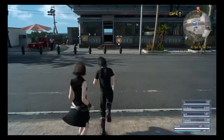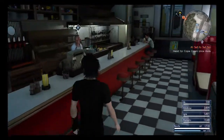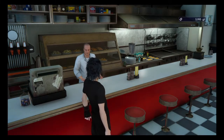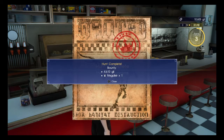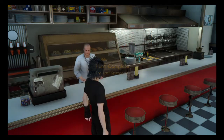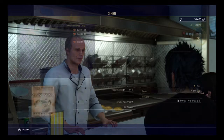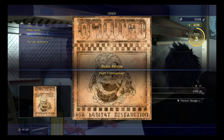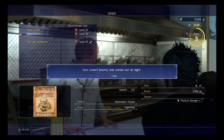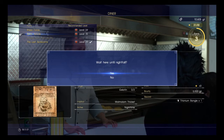In order to go there, we'll want to cash in one of our hunts located in Malmalum. I believe there is one here called Blobs Ashore, which we do want to take care of. Let's go to our hunts and have a look. Yes, there it is - Blobs Ashore. So this is one we definitely want to take on. It involves some gelatin, and as you can see, it only arrives at nightfall, which is a little frustrating.